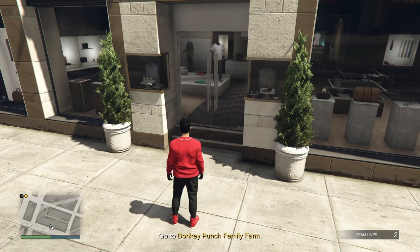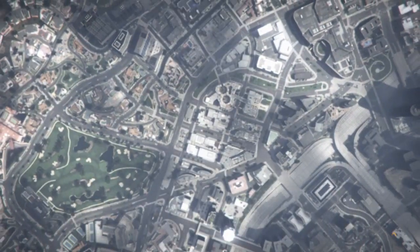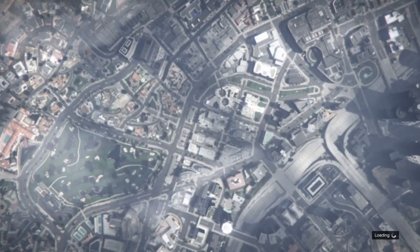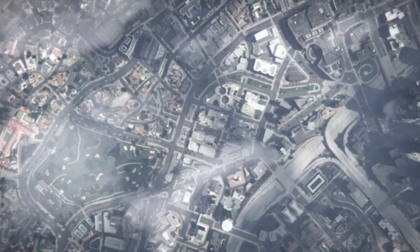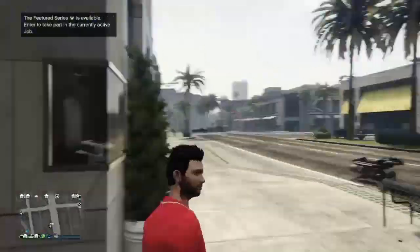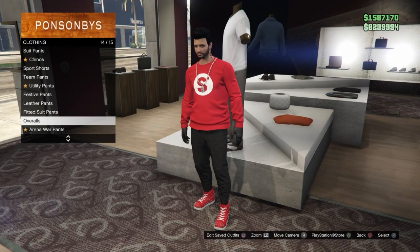Once the 20 seconds are up, pull up your phone or go to the pause menu and click the mission. It's going to spawn you without your CEO outfit but with the tan joggers. You'll spawn in front of the clothing store, so run as fast as you can into the store and over to the pants section.